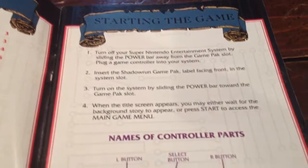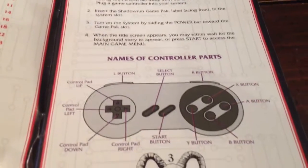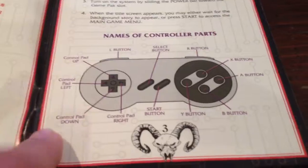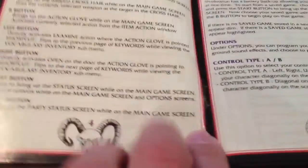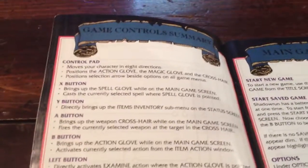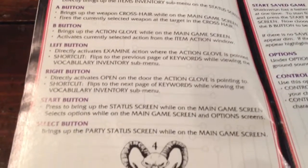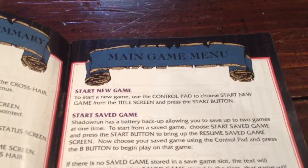Starting the game. Different names of the controller parts, again with the logo right below it. Game Control Summary. Main Game Menu.